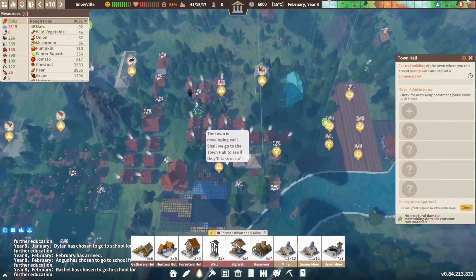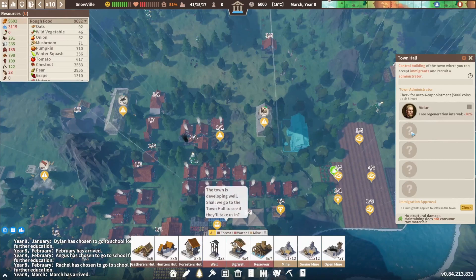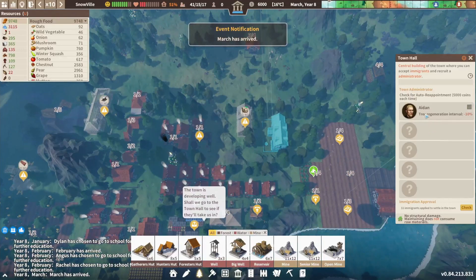Town hall — I never did anything over here. Select your administrator. So we have Aiden, an excellent forest rancher who focuses on planting and conservation of trees. Forrester firmly believes that trees will grow faster and better as long as they are nurtured by people — tree regeneration interval minus 10%. And Blanc, a scholar focused on trade development — trading proficiency plus one. I'm going to go with the tree guy. We're not going to reappoint — we'll wait on that.